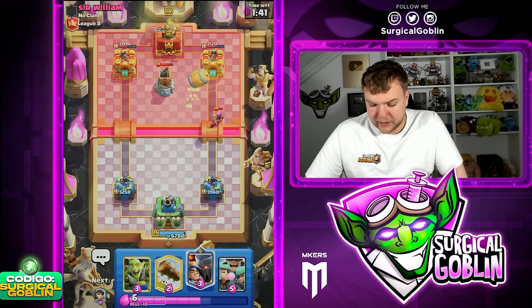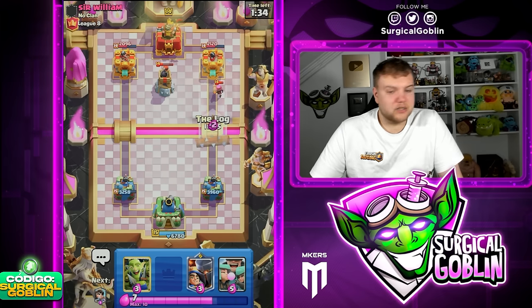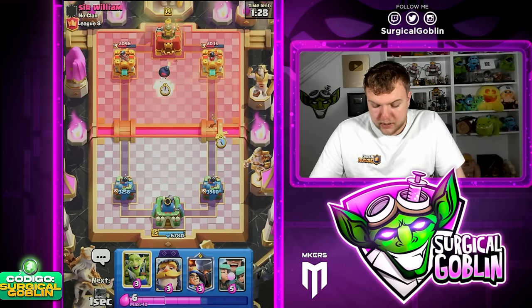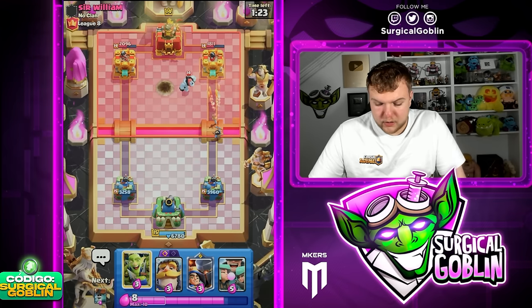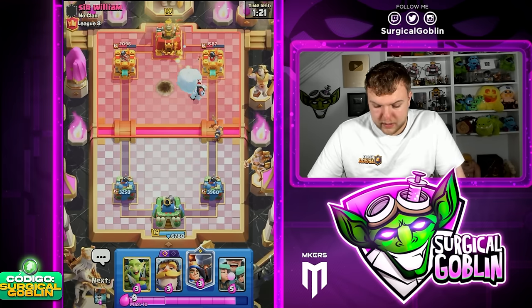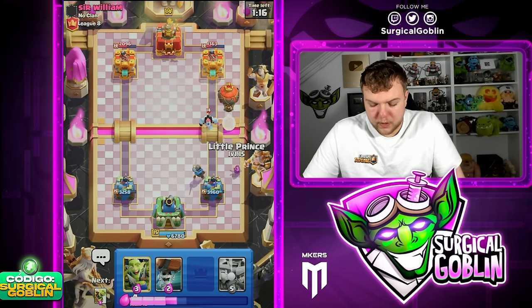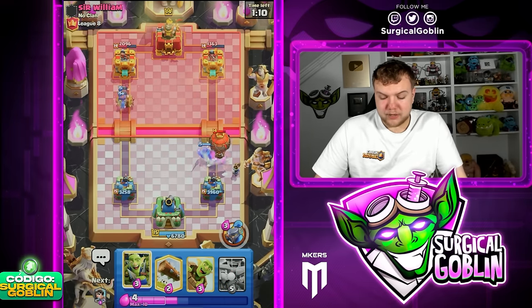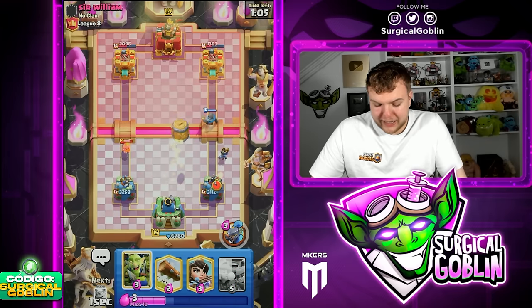Let's go wall breakers left side, and with the king tower activation we shouldn't really have trouble defending the balloon from now on. Goblin barrel — but firecracker is gonna be annoying for us because we only have the lock as a spell. One of the goblins got a shot so the lock is actually gonna kill it. Let's go princess bridge here, let's have goblin gang ready just in case he barbels. He goes snowball — we can cycle our knight to start cycling towards the evil knight.